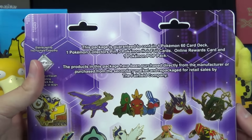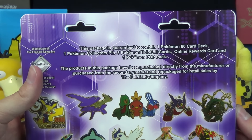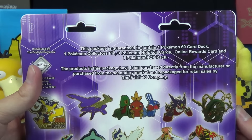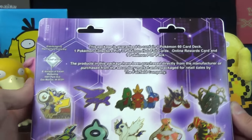It says this package is guaranteed to contain one Pokemon 60 card deck, one Pokemon collector's pin, three Pokemon holofoil cards, online rewards card, and one Pokemon pop pack. The products in this package have been purchased directly from the manufacturer or from the secondary market and repackaged for retail sales by the Fairfield Company.